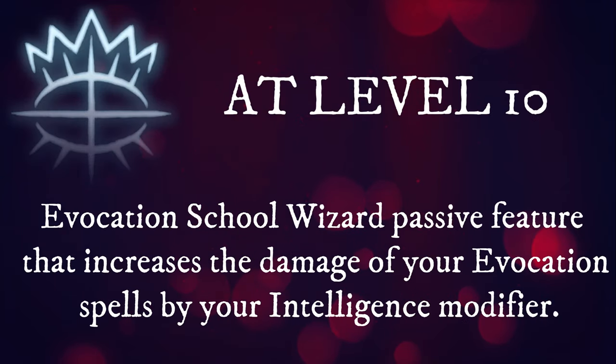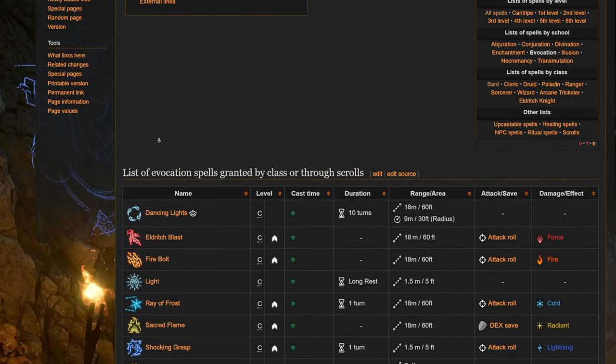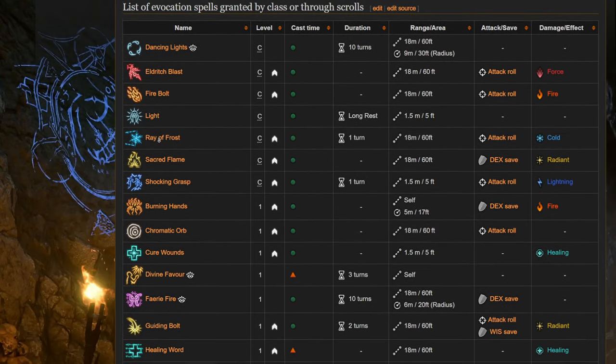Evocation wizards at level 10 have a bonus equal to their intelligence modifier added to the damage of all evocation spells. And yes, this does include magic missiles, along with Artistry of War if you happened to learn that as a scroll inside act 3.